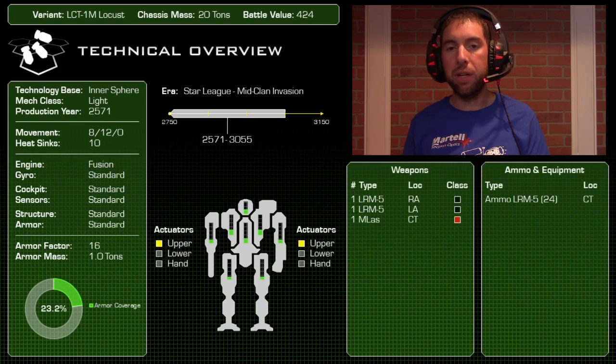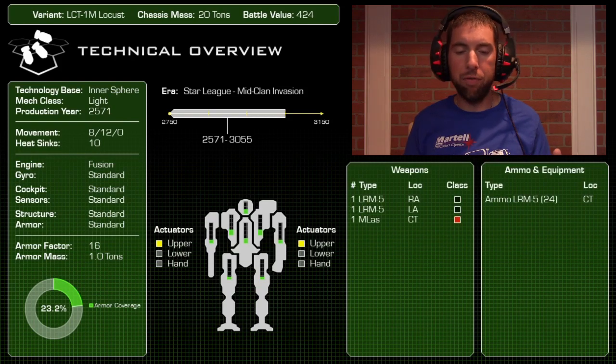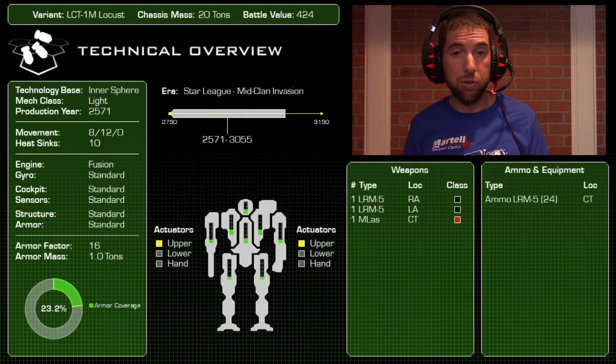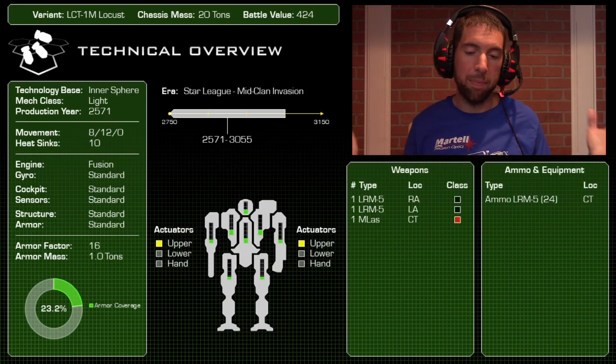Some history: this mech was built in 2571 during the Star League era and persisted all the way until about the middle of the Clan Invasion, when this particular missile variant went extinct. It may have been replaced by newer omni-type variants like the Raptor around 3058 or the Owens — light, fast, missile-bearing mechs.